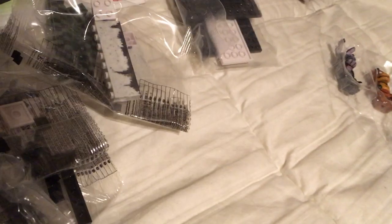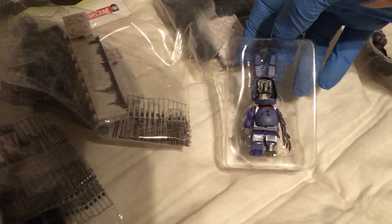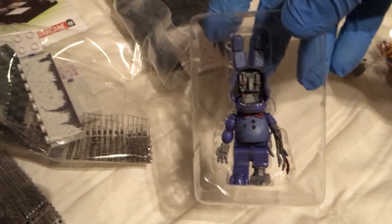Next up is Withered Bonnie — a 110-piece set. Paper Pals looking dope in there. Very nice. The Paper Plate Pals, and here comes Withered Bonnie. Very cool. I know the Funko Mystery Mini has red eyes, but the Funko Pop has white eyes — I'm not sure what's up with that.